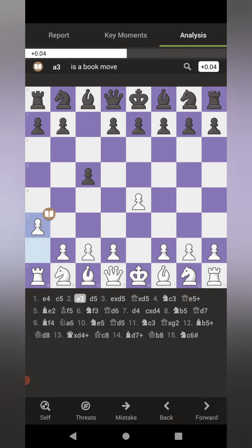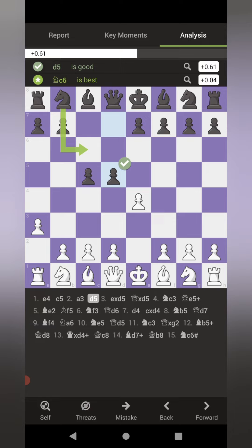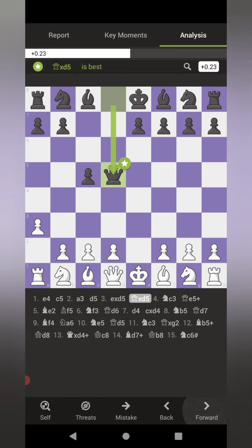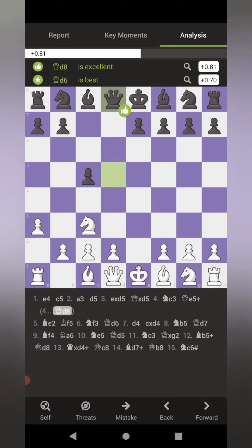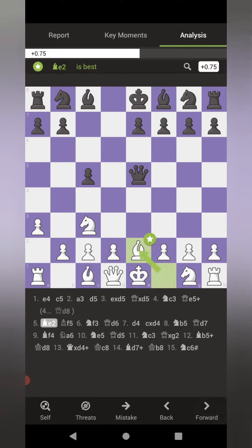E4, C5, and the Maragini — A3. My opponent played D5, so I captured. He recaptured, and I gained a tempo with a knight development move to C3. Normally the queen would go back to D8, but he threw in a check on E5. I didn't want to block in my light-squared bishop or give him the chance to trade off queens, so I blocked the check with a bishop.